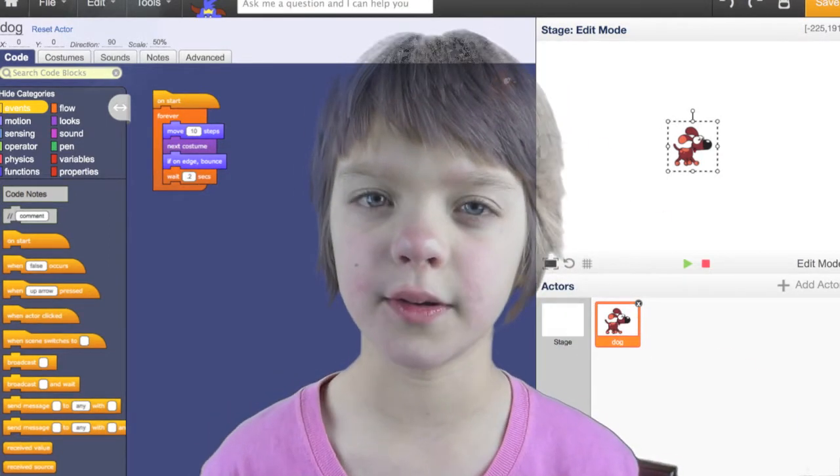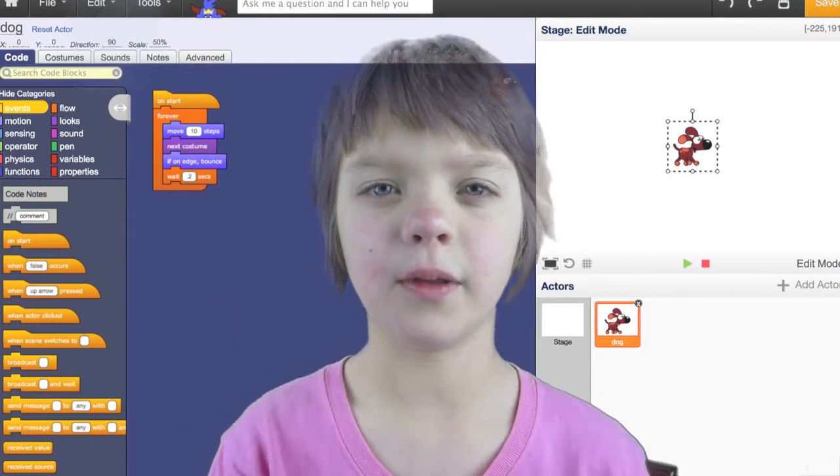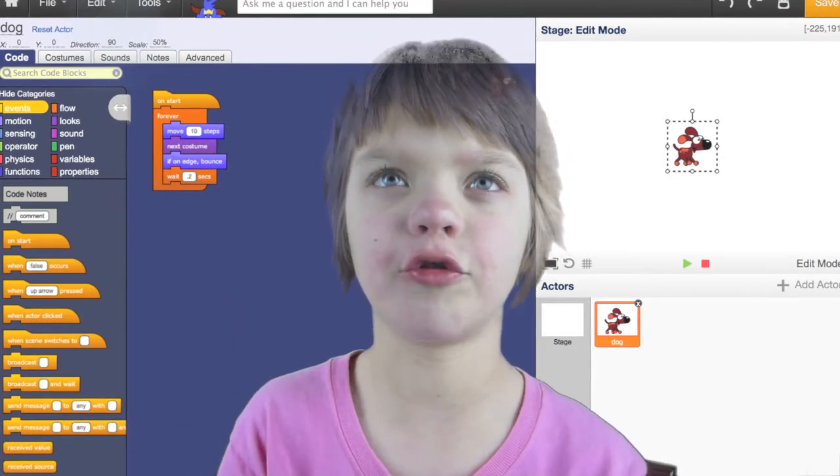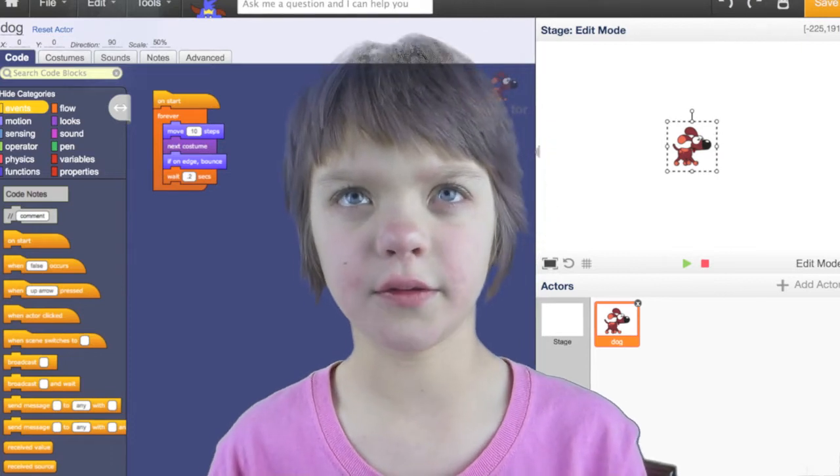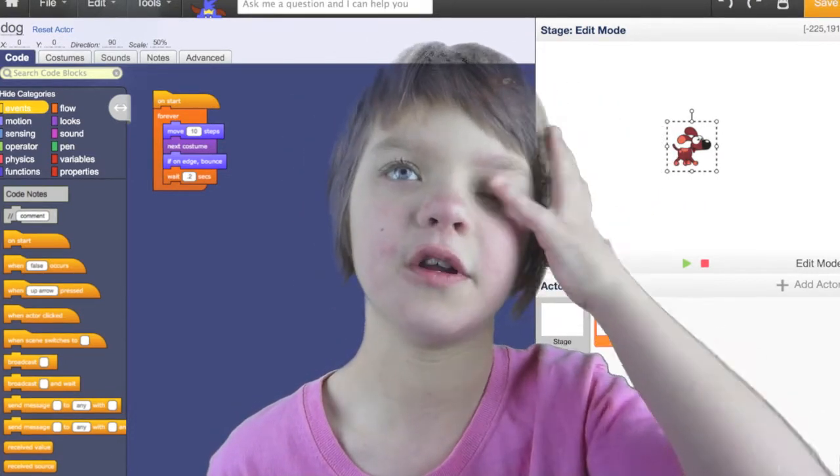And you can draw backgrounds too, and you can also find them from the library — it's called the library. They have a bunch of pre-drawn things in there, so you can go through and click on the things you want. They have a ton of pre-drawn things in there.